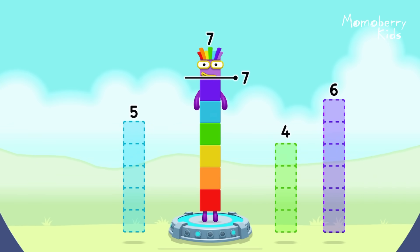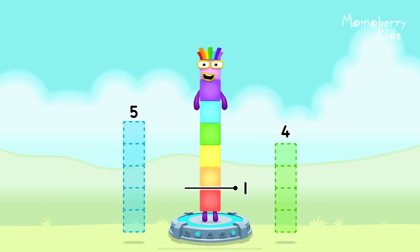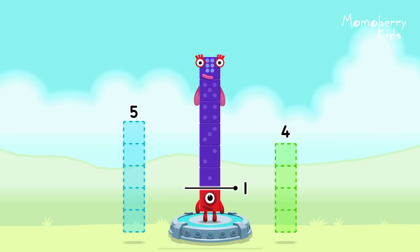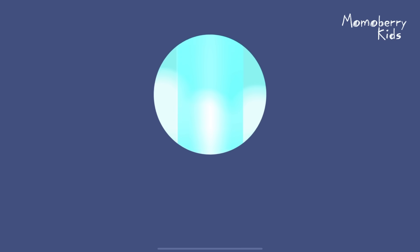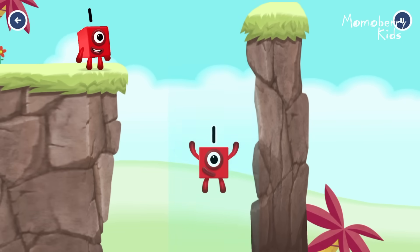Take number blocks away from 7 to leave 1. 6 — that's right. 7 minus 6 equals 1. 1. Great.